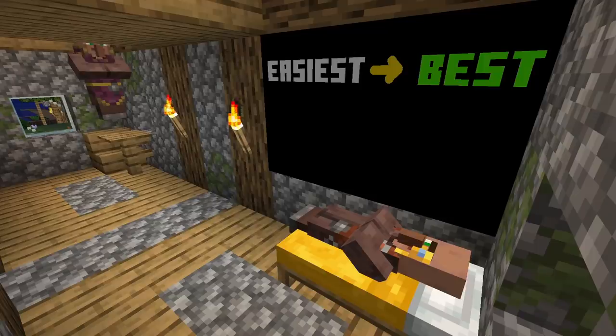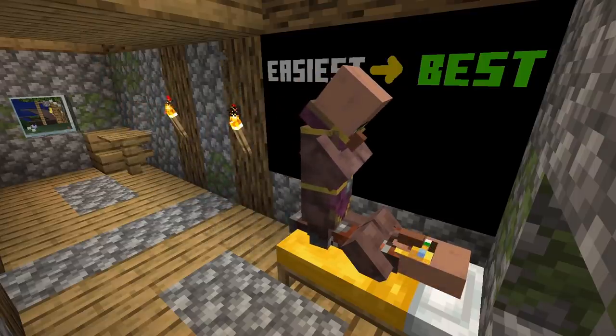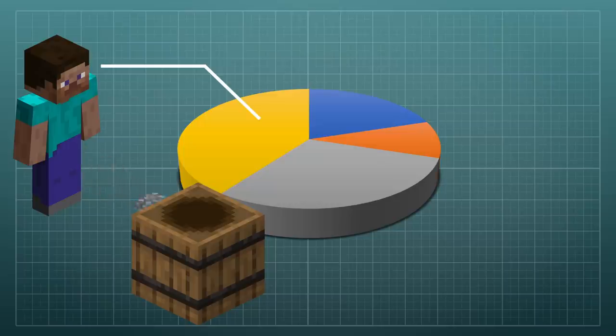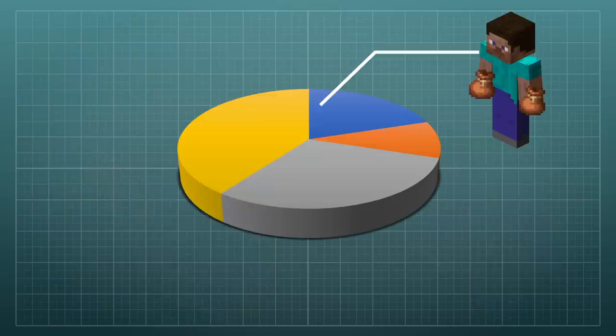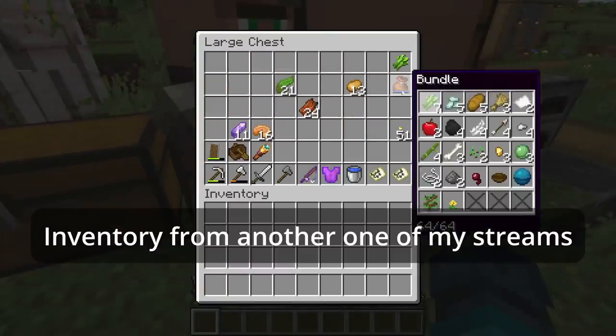They claim that a backpack would do a better job at solving the inventory problem — that sometimes, the easiest solution is the best. But this is not one of those times, because as explained before, there isn't just one inventory problem. There's at least three, including hotbar management, maximum capacity, and sheer variety. This third problem isn't immediately obvious to players, and that's why it needs its own solution.